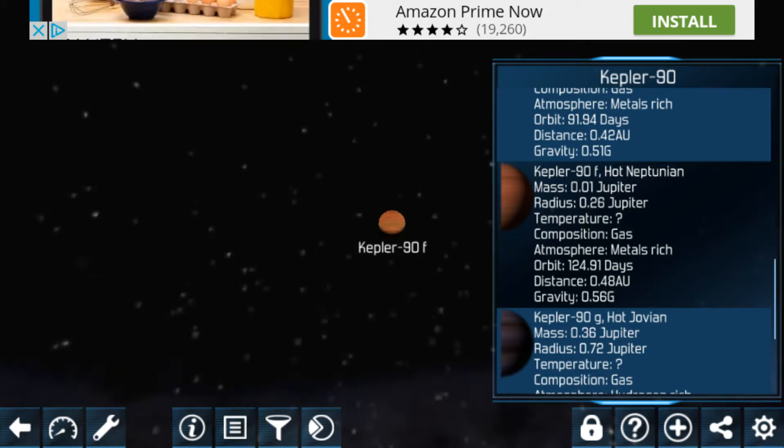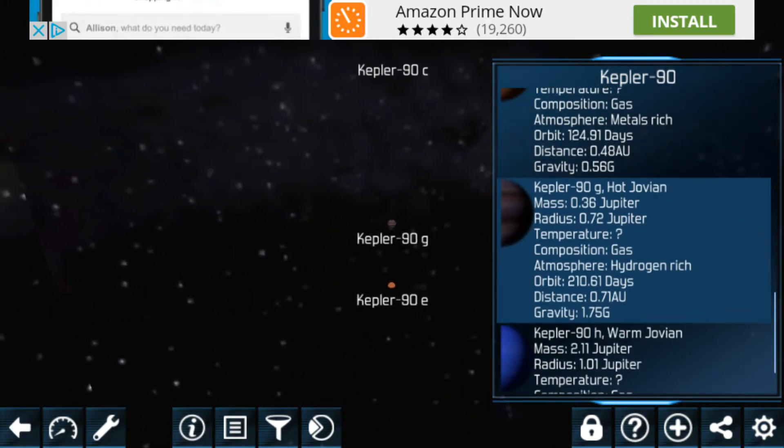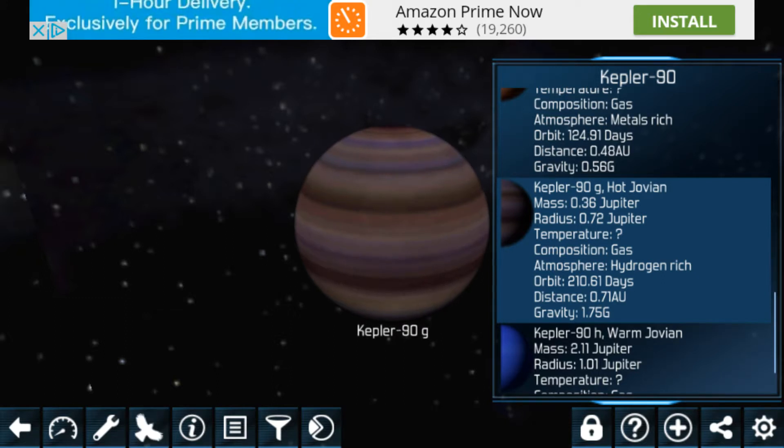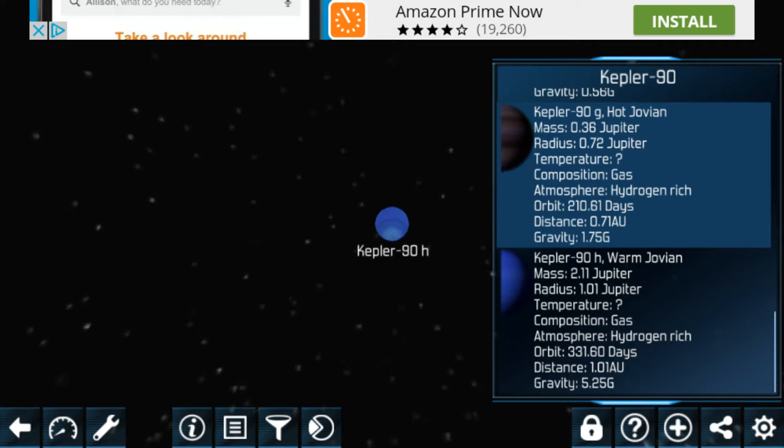Moving on to Kepler-90F, it's similar to that one too. And next we have Kepler-90G, which is a hot Jovian — like a hot Jupiter of course, hence the name Jovian, like Jupiter, that's where it comes from.